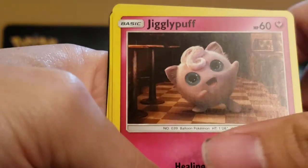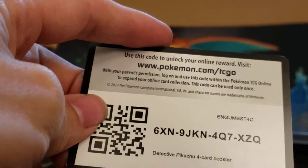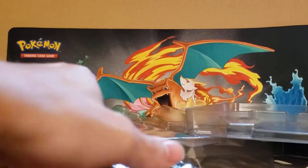We've got Lickitung, a Jigglypuff, a Magikarp, and a Slaking. Code for you guys at home, if these help. I don't know if these really do anything online — I don't think any of these cards are decent, but maybe it gets you like a normal pack. I don't know, I don't play online.